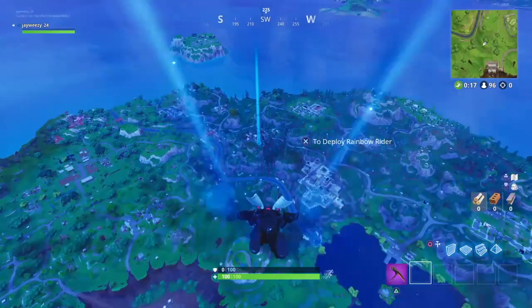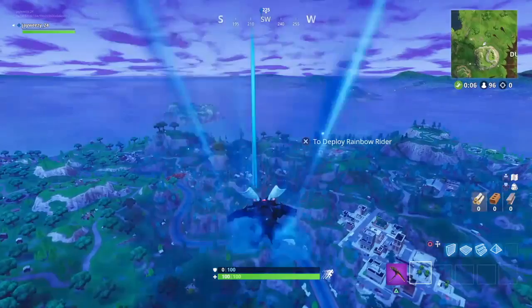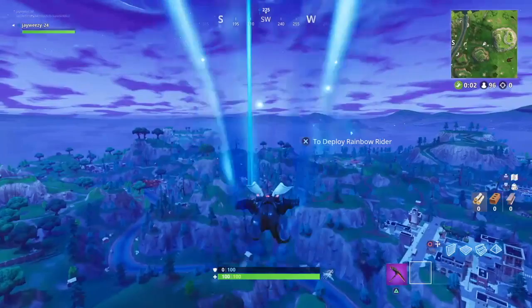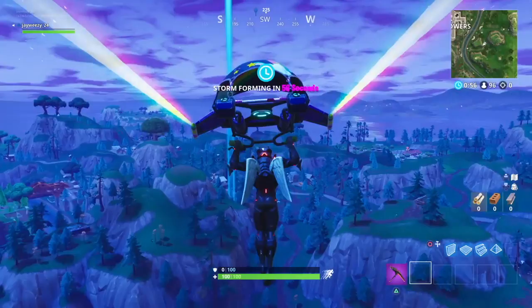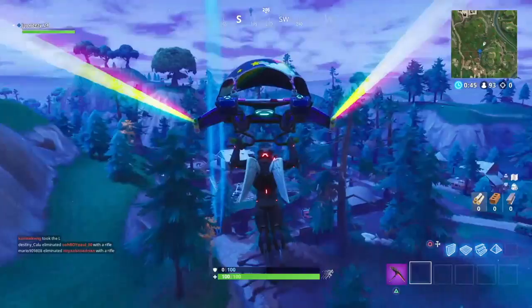As said before, you are skydiving to your location and it's up to you where you want to go throughout the map. The most important thing to know is that after a certain altitude your parachute automatically deploys and you must glide your way onto the map. The current location I'm going to is called Shifty Shafts.